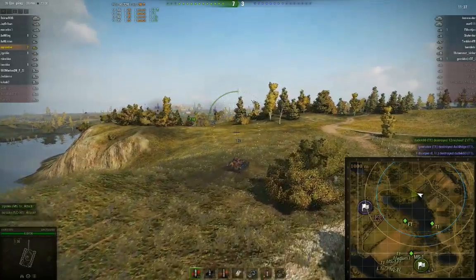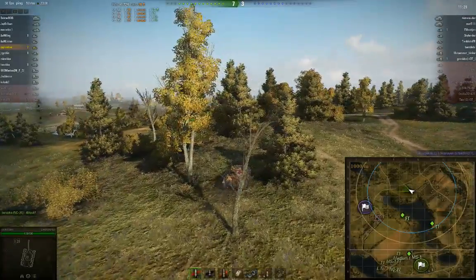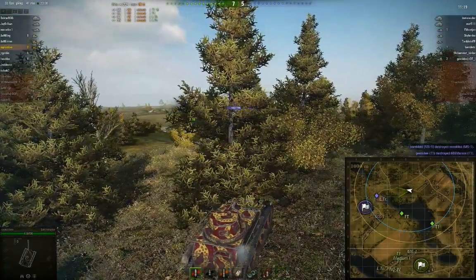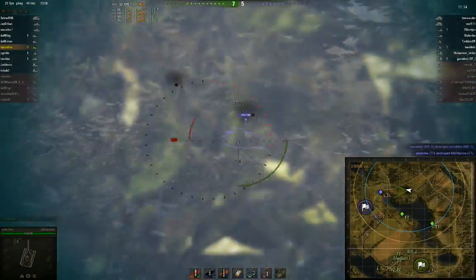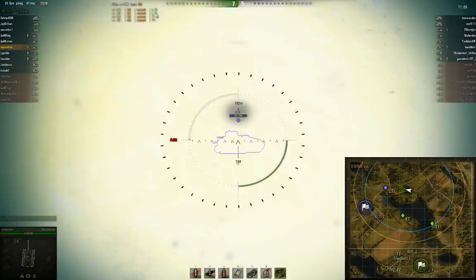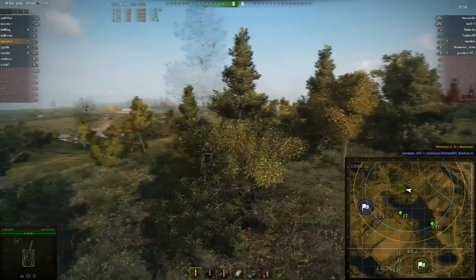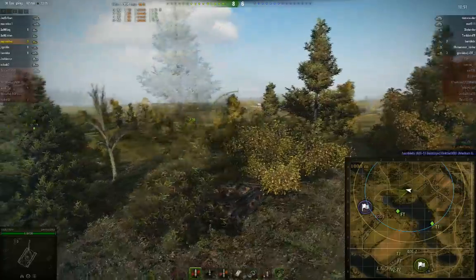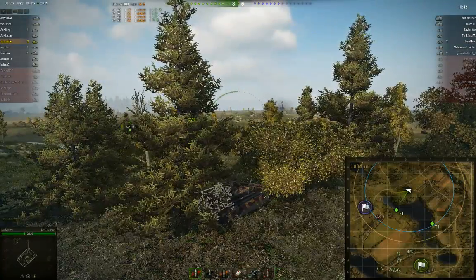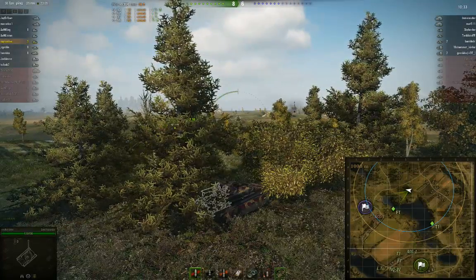Three kills and no damage taken yet. A case of over-stretching yourself there. Let's see if we can get up here covertly, not knock any trees over, come to a rest - gun depression. There's a miss, there's a hit - one more, come on. Another miss and another kill, so three kills and no damage taken. I'm inclined to sit here and let the FT move up and hopefully give it to them. I'm watching the minimap mostly.